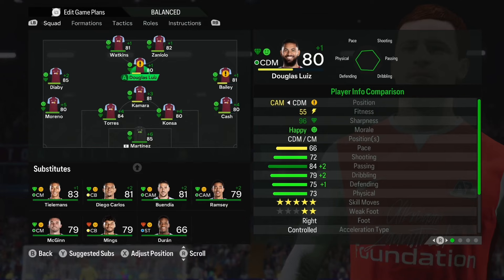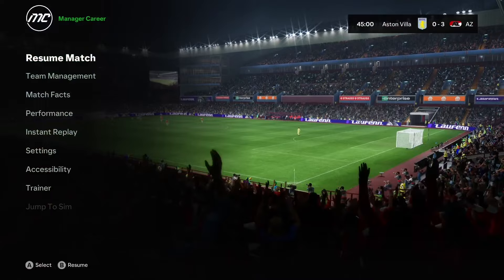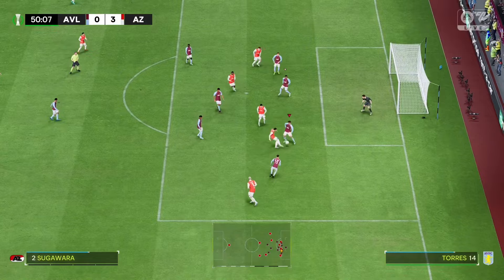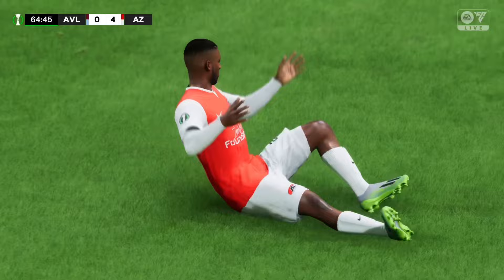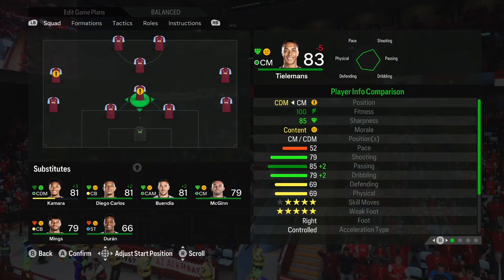I'm making changes at halftime - taking Douglas Luiz off, bringing Ramsey on. Second half, the fake Odegaard into Sugawa, they're all over us - Martinez with the save but they score the rebound, four nil. They've literally put eight past us in two games. We're bringing on Tielemans - needs more of an attacking midfielder - and John Duran as well.